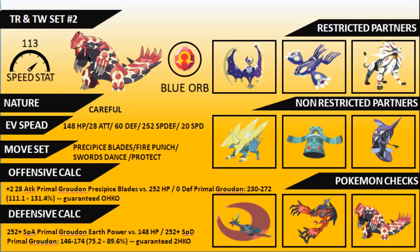For restricted partners on this bulky set, the dual primal combination works nicely, and Solgaleo is a good partner for Groudon because of its Steel typing, access to Trick Room, and Wide Guard to protect Groudon. Non-restricted partners — especially in a dual primal core — include Mega Manectric for its fast pivot, Lightning Rod, and Intimidate. Bronzong supports the primal combination, and Tapu Fini really helps with Icy Wind, Nature's Madness, Heal Pulse, and Swagger.